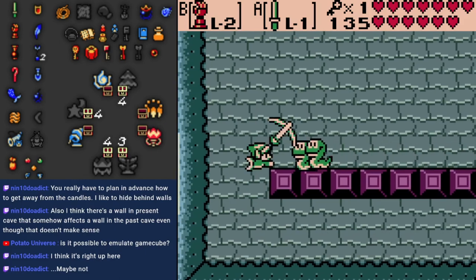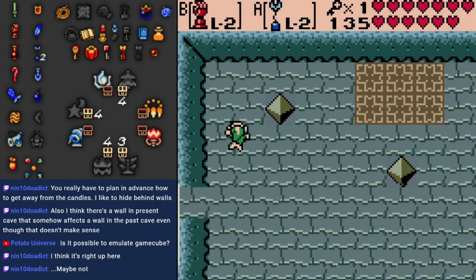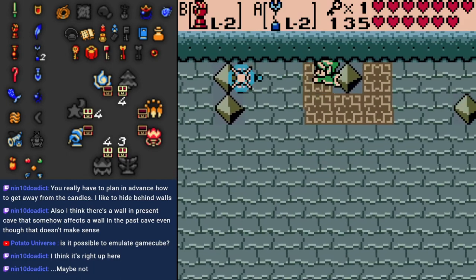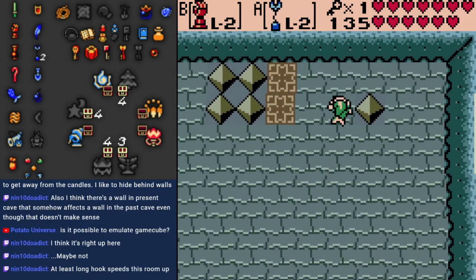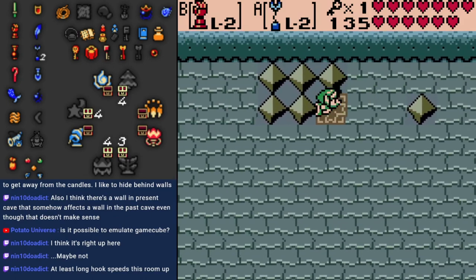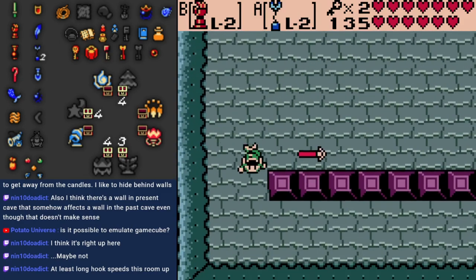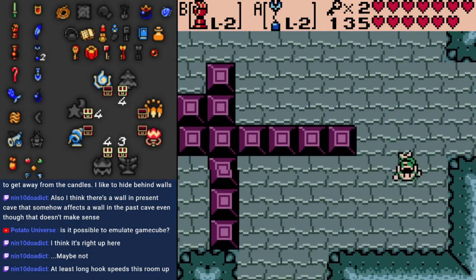Come here, little snakeys. The snakes look adorable, even if they are a bit of a nuisance. Yay, switchhook puzzle! I'm always happy to use the switchhook. The lone hook definitely speeds this up. Another key — how wonderful! Mermaid Link is kind of a pain in the butt to control, though. Still not a fan of that, even if you can swim pretty fast.